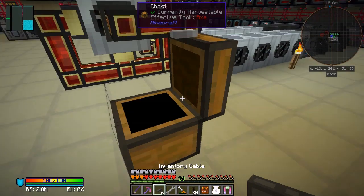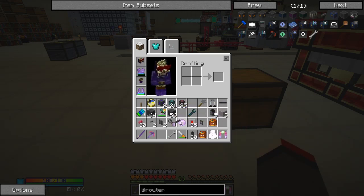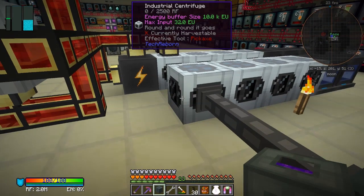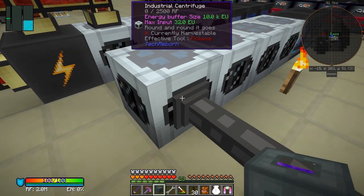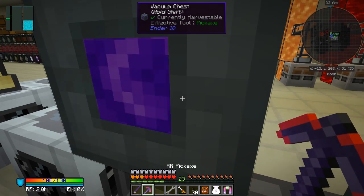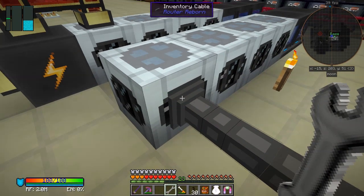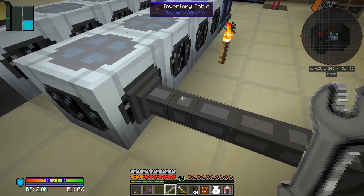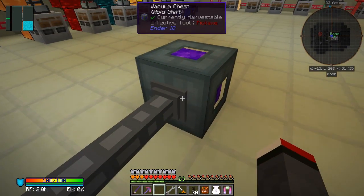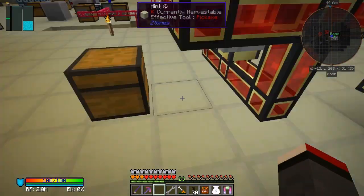The other thing Router Reborn has is inventory cables - they're quite neat. Let's connect one to this vacuum chest. In here you can right-click these inventory cables. It seems you have to use an empty hand or a wrench - shift-right-click will break it. These things you're supposed to be able to activate and set the direction, but it doesn't seem to work. Maybe they've changed that since the earlier versions.